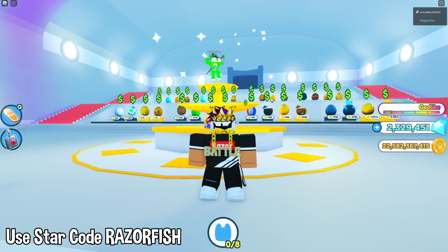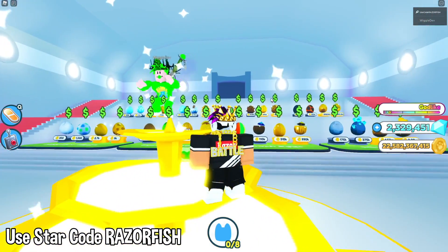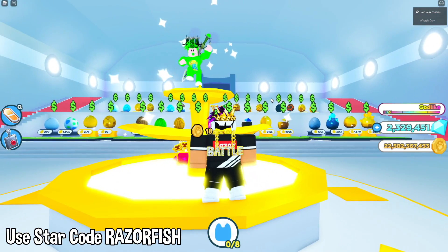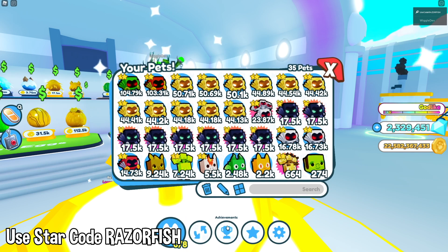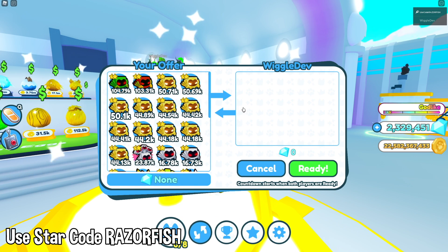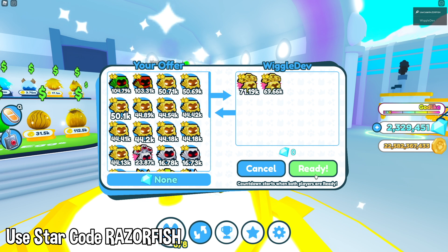So I got WiggleDev over here — he's actually the one that has both the Demortises that are Golden. The way he got them was actually by fusing pets. I have him in the server right now. Big shout out to WiggleDev for actually making this video possible. And here we go, we're gonna go and get the Golden Demortis — both of them, actually.